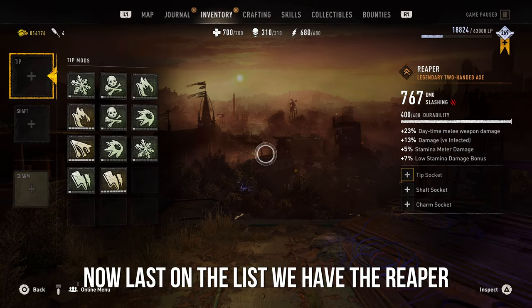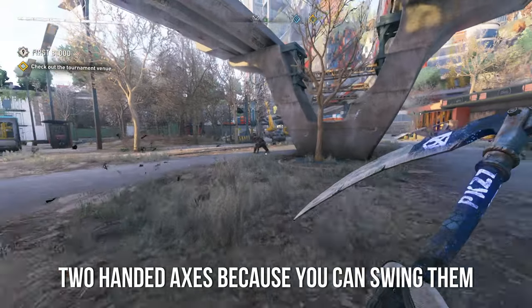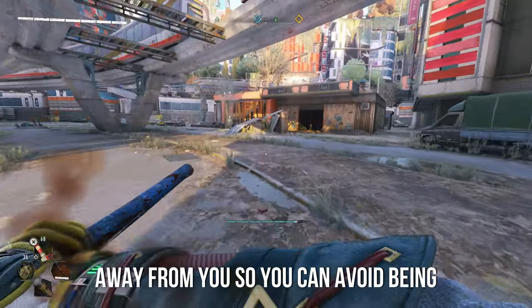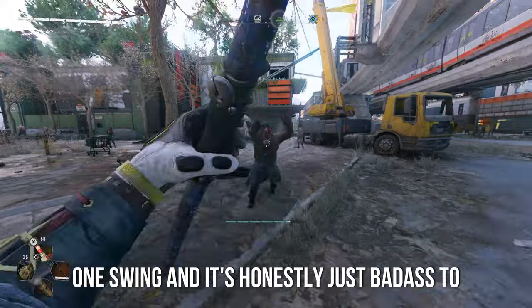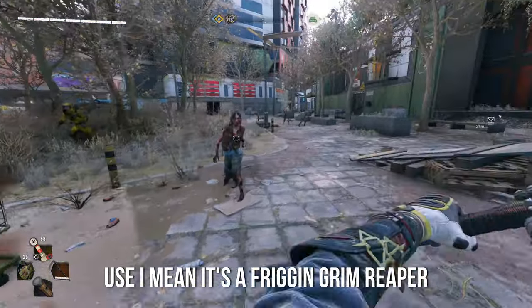Last on the list we have the Reaper, which is a two-handed axe. I really like two-handed axes because you can swing them and hit enemies that are a bit farther away, so you can avoid being grabbed and still hit them. It's also great for taking out multiple enemies in one swing, and it's honestly just badass to use — it's a freaking Grim Reaper scythe.